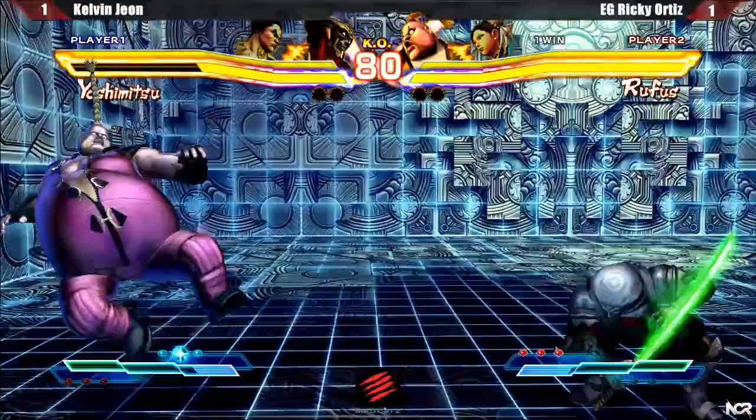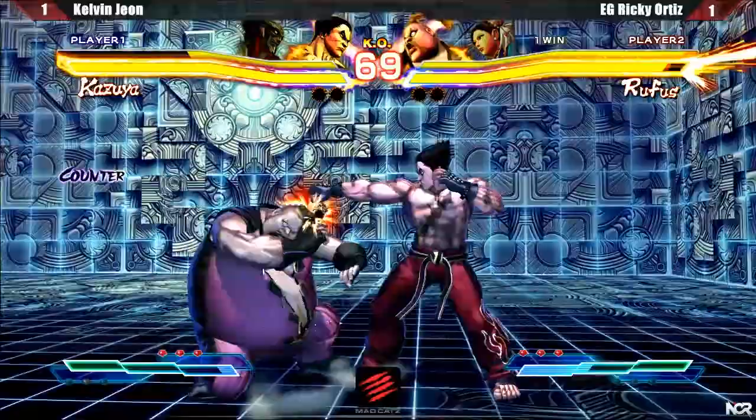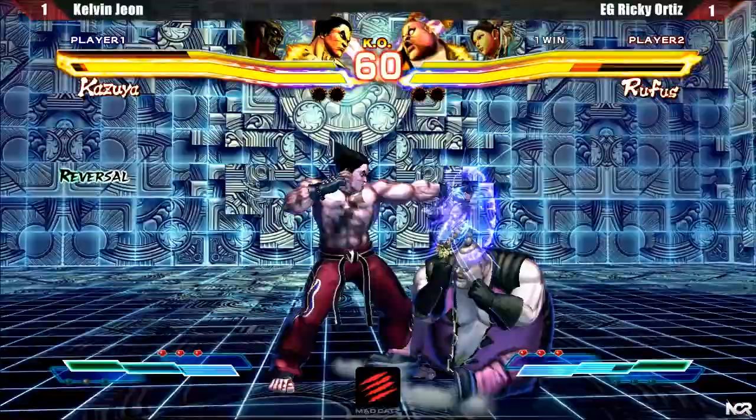I wanted to tag in Kazuya for matchup reasons. I decided to throw out a random windmill, hoping that Rufus would get caught by it. Jab medium chain came into play with the counter hit setup, followed by electric for maximum damage, but I decided to drop my combo instead. By now, Ricky won't let me jump in at all, using Rufus's crouching medium punch as an anti-air. I whiffed a normal and got punished by Rufus's standing medium kick.